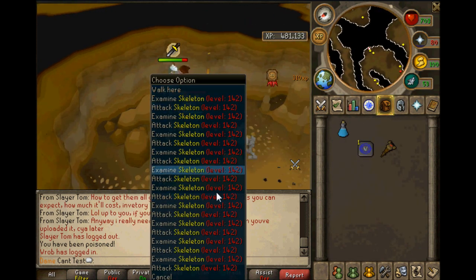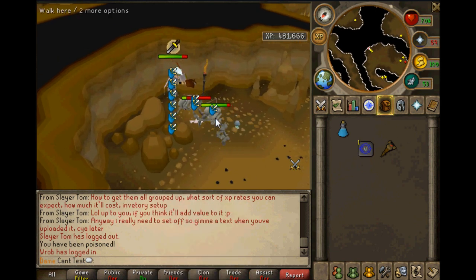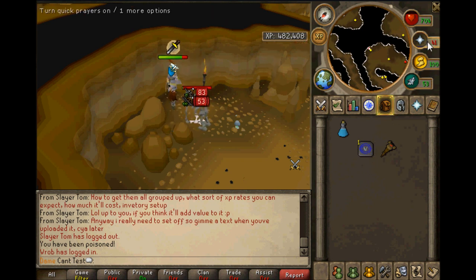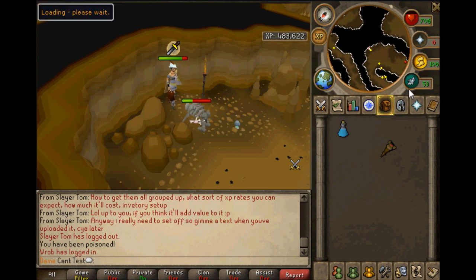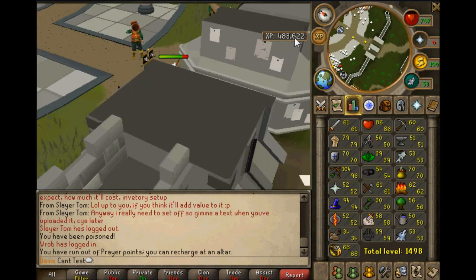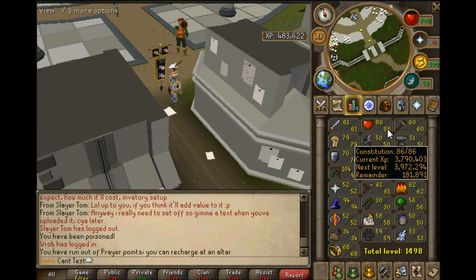Look at all these chins — I told you more and more would come. Someone ran past me without a gree-gree, so that's why I haven't got 500k XP — I lost a bit of XP then. Make sure you get out before your prayer hits zero, otherwise you're going to end up losing stuff, which sucks.